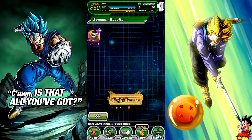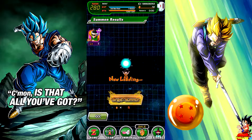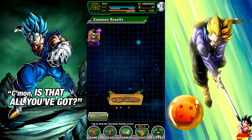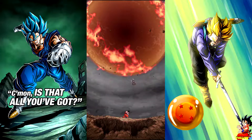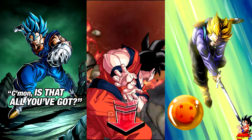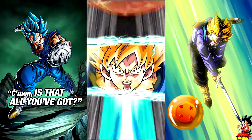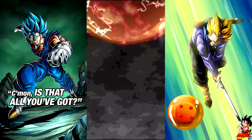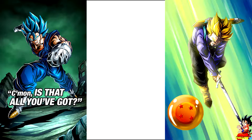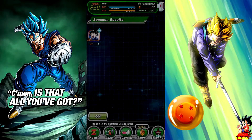We're going to do a summon together on this banner — comment what you guys pulled. I got Hercule on the right. Tweet me at DBZSkills and we can see what you guys got. We pulled Super Saiyan 2 — and that's Kid Gohan. We're at 67 stones, going to hit it down to 62 and then do a multi coming up soon.